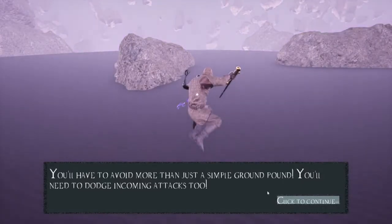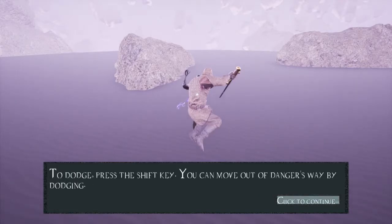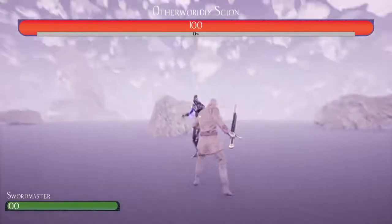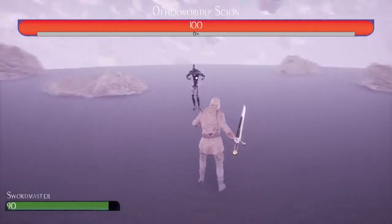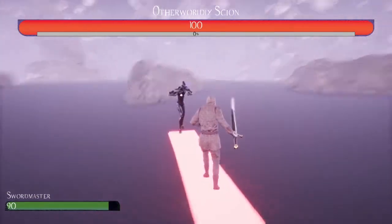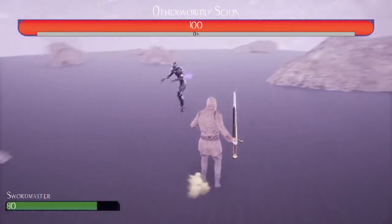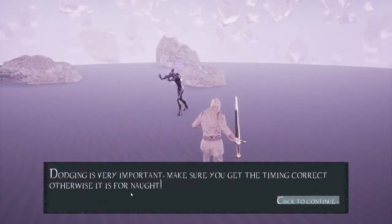You'll have to avoid more than just a simple ground pound — you'll need to dodge incoming attacks too. To dodge, press the shift key. You can move out of a dangerous way by dodging. It's actually not as many controls as you think at the start because you're using a lot of them on your left hand. Dodging is very important.